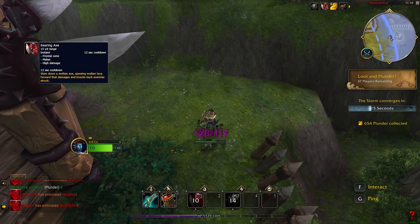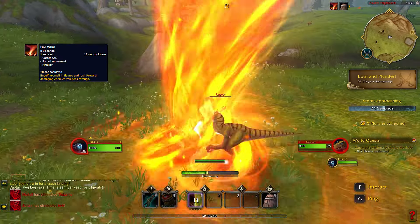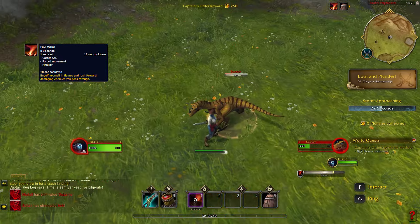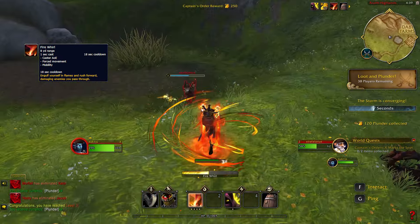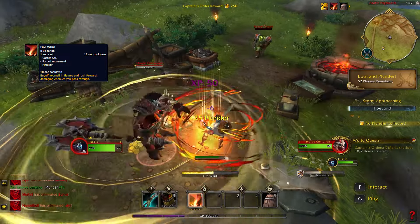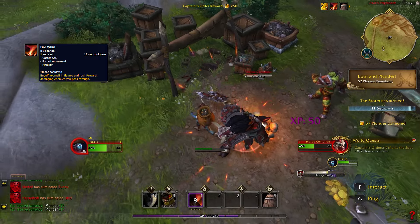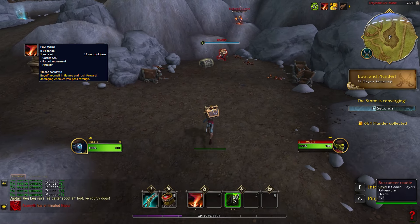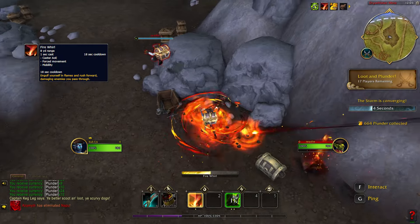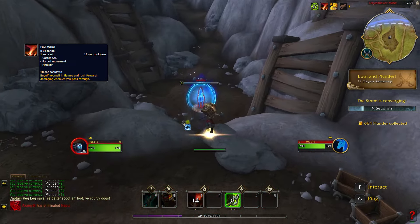Fire Whirl is a channeled area of effect spell where you set yourself in flames and become a blazing fire tornado, dealing damage and killing enemies left and right. While you're channeling it, you are always moving forward, so you'll have to turn if you want to stay in one place. Cooldown is 18 seconds, and currently this is one of the most powerful spells in the game.